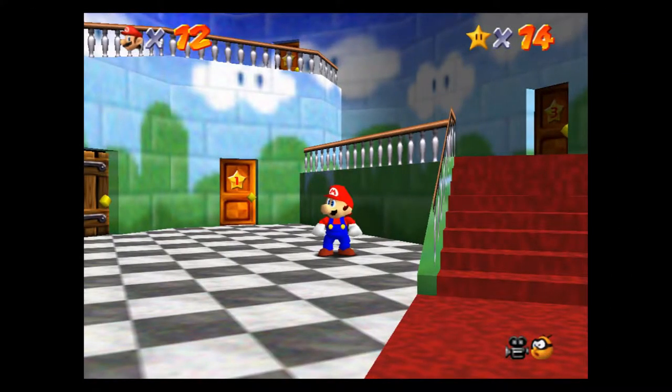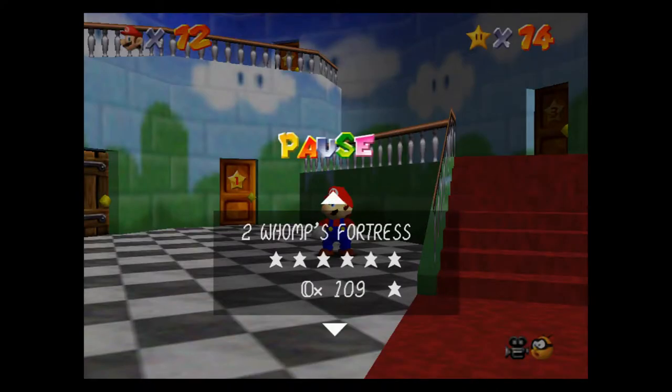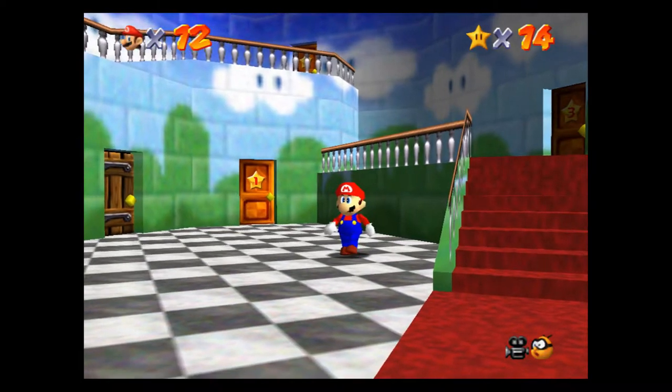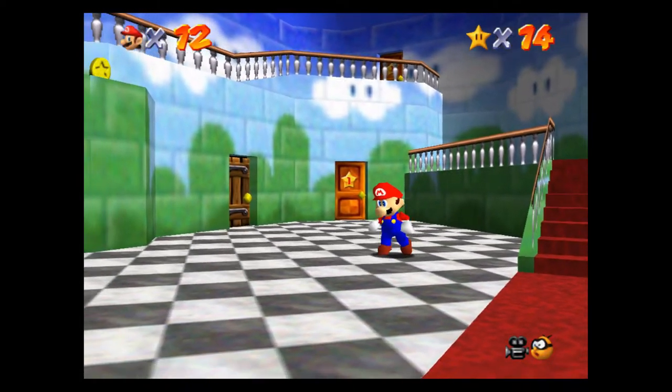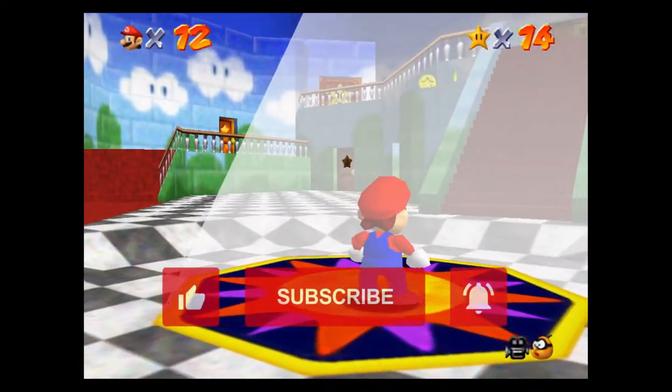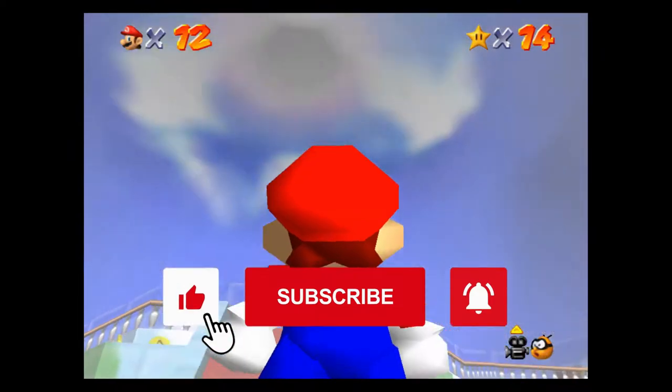Hey guys, what's up? It's Phil and welcome back to another exciting episode of Super Mario 64 playing on the Nintendo Switch. This is episode 3 of the 100% walkthrough series. So far we've covered Bob-omb Battlefield and Whomp's Fortress, getting seven stars in both of those levels. Next we're going to be looking at one of the very first power-ups and then Cool Cool Mountain. So without further ado, let's jump right into this power-up.